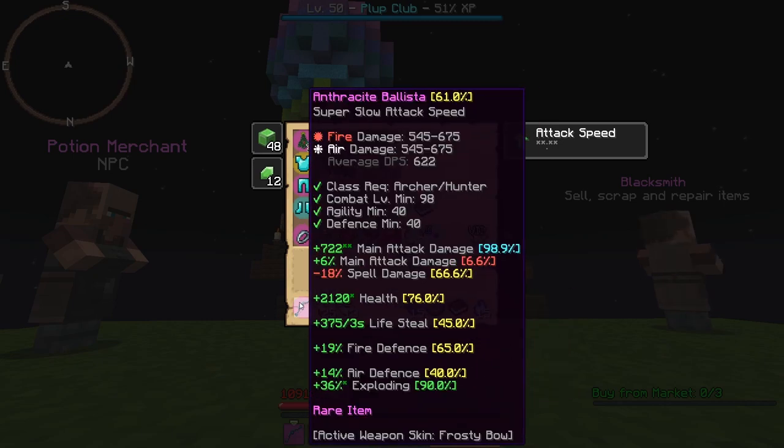For Anthracite Ballista, the main attack damage is pretty important. I went for Raw instead of Percent, but both of those IDs matter. The Life Steal is pretty nice to have. Those are the three main IDs you want on the weapon — everything else is just a nice little bonus.